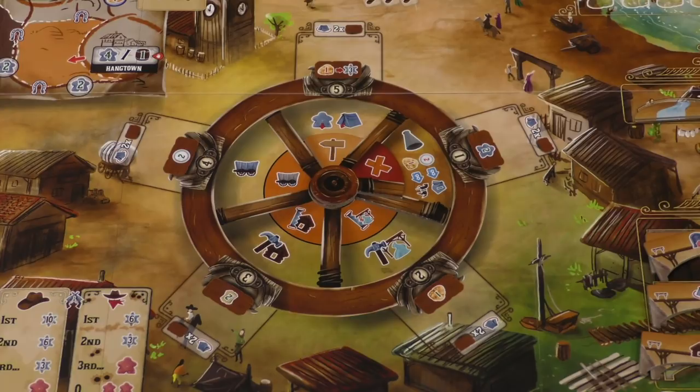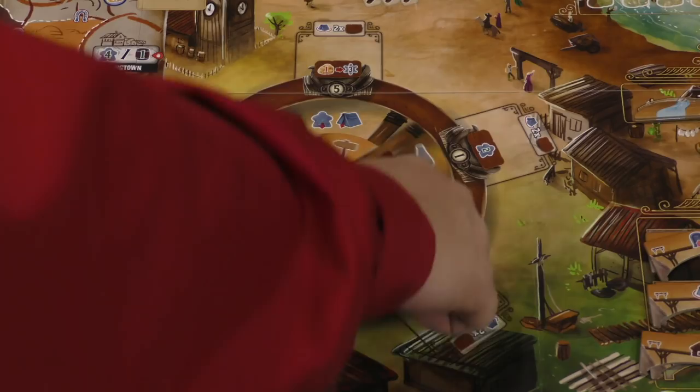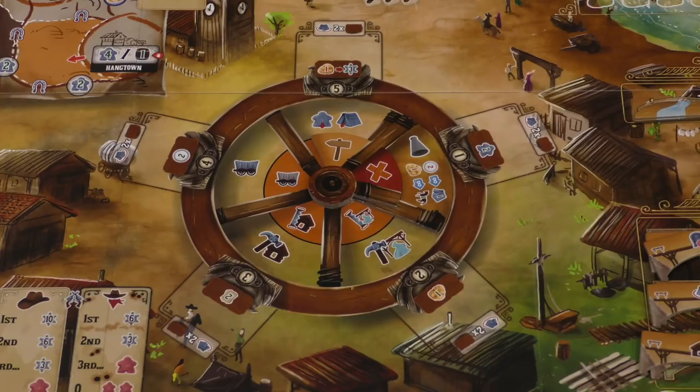The goal of this game is to get the most points — shocking, I know. Here in the middle is this wheel, and the game takes place over three years. Each year you're going to go through this wheel five times. As it rotates, there are different actions available. There's also another rotating element on here that we'll talk about in a second.